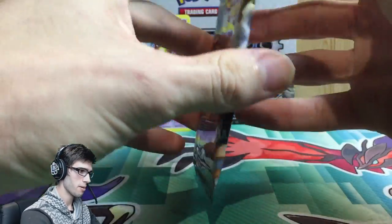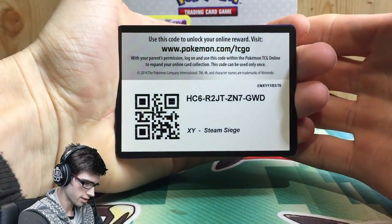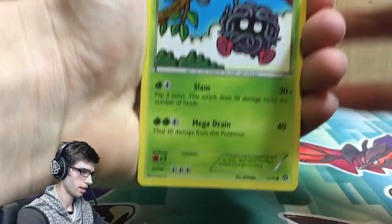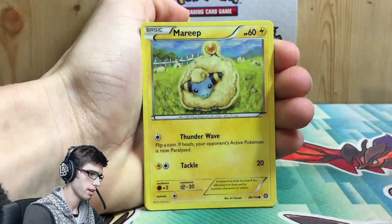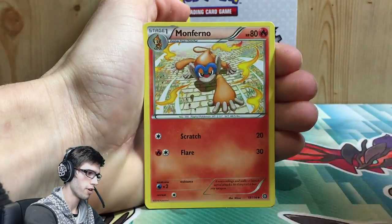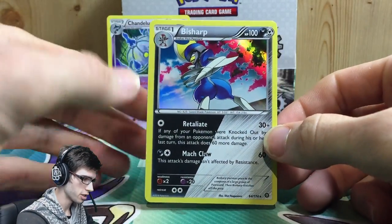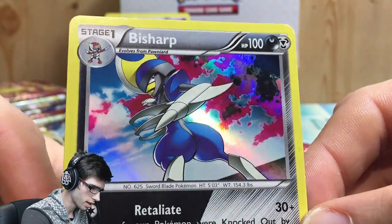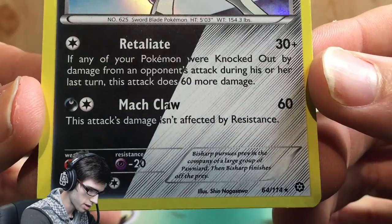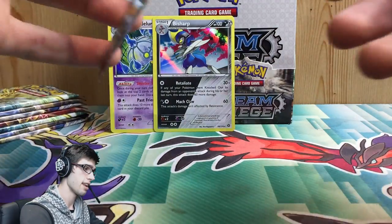We're having such a bad opening — pretty much calling this a classic Amity opening at the moment. Next pack has a Tangela, Croagunk, Marill, Litwick, Hoppip, Armor Fossil Shieldon, Flappy, Monferno, a reverse Klink — just a common — and a Bisharp hollow. This one is a dark/metal dual type with pretty dark artwork and a shiny Bisharp too. It has Retaliate and Metal Claw — Metal Claw says this attack's damage isn't affected by resistance, which is pretty cool.